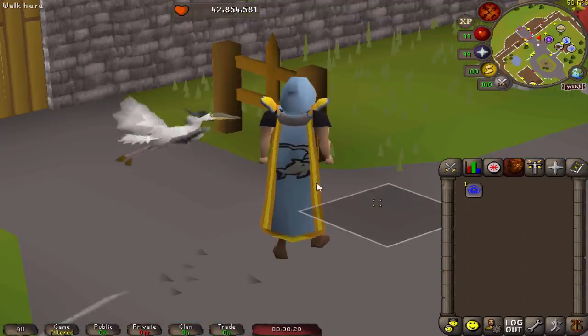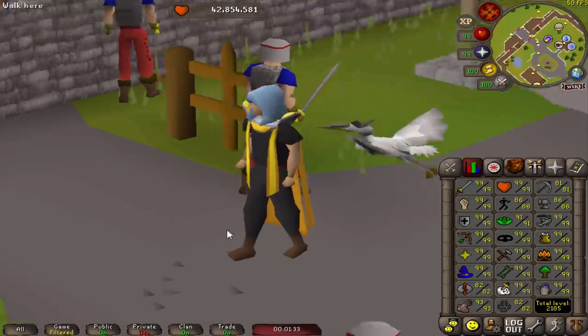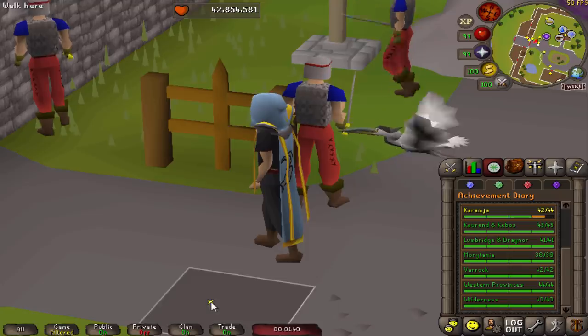I do apologize that I'm sick when I'm recording this video, so my voice may sound different. The only requirement for dark crabs is 85 fishing. However, I highly recommend having the Wilderness Elite Diary done, which gives you a faster catch rate.